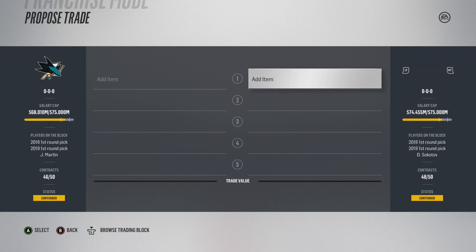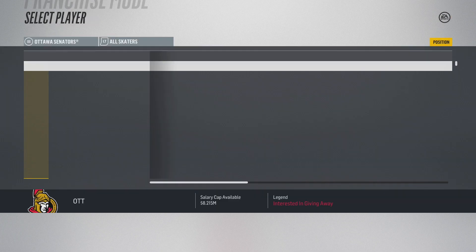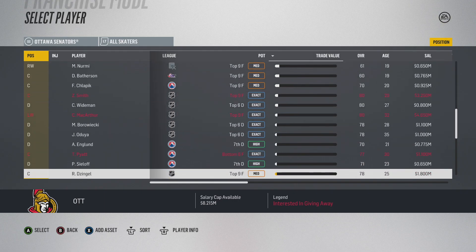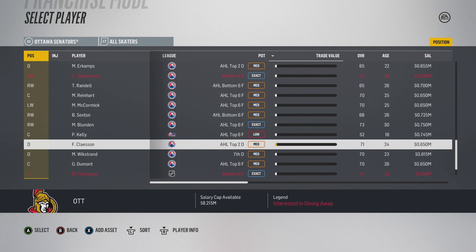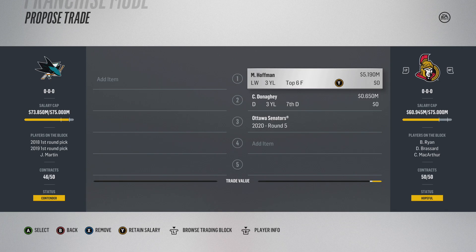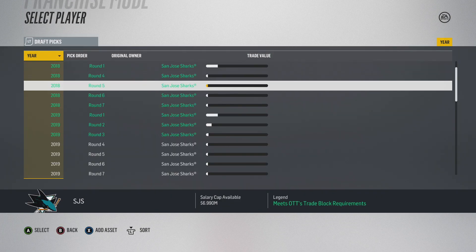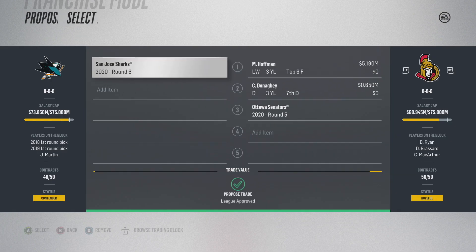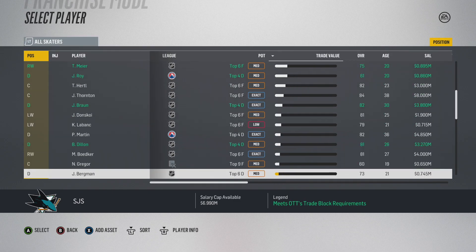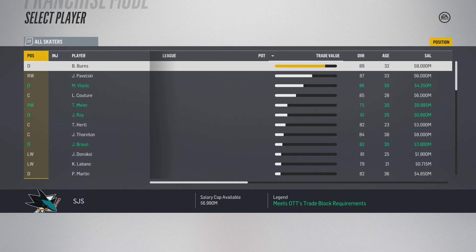All right, proposed trade. We've got San Jose here — let's go over to Ottawa's team and add the players. I had to manually add Bergman and Donahy to the roster because they aren't actually on the team. Donahy's right here — we'll add him in — and now we're looking for the last pick, which is a fifth round pick in 2020. On the San Jose side, we've got a sixth round pick in 2020, and we'll add Mikhail Bodker and Julius Bergman as well.